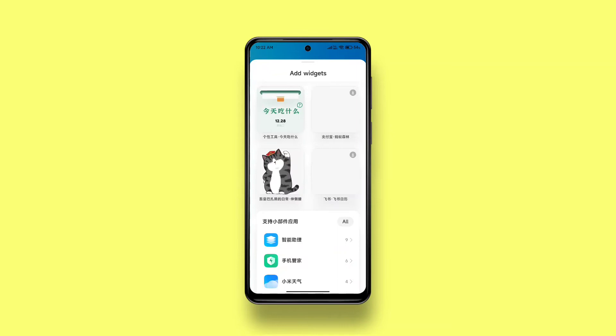There are a bunch of cute cat and dog sticker-type widgets to make your home screen super cute. I'm basically a cat person and I'd really prefer a fat cat to a pug, but this pug is super cute.